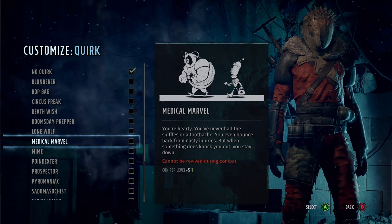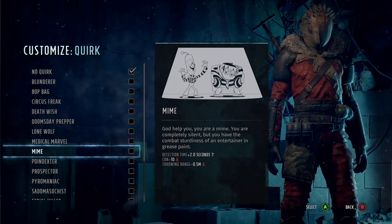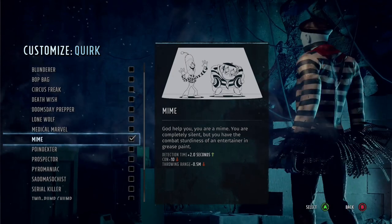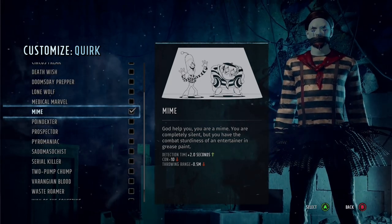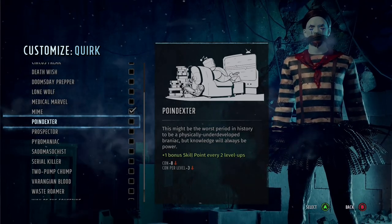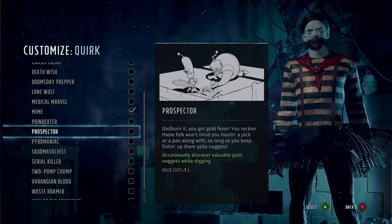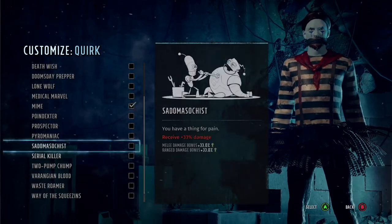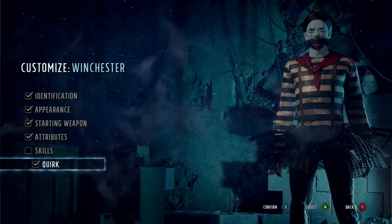Lone Wolf isn't for me. Medical Marvel - not on this character. However, Mine is the one I love the most: it gives you extra detection time, meaning you have that chance of getting that first hit, which is so important. It does take 10 points off your already low health pool, but this is the quirk I actually run with on my sniper and it works really really well. Poindexter is okay - it helps with intelligence and gives you a skill point every two levels.